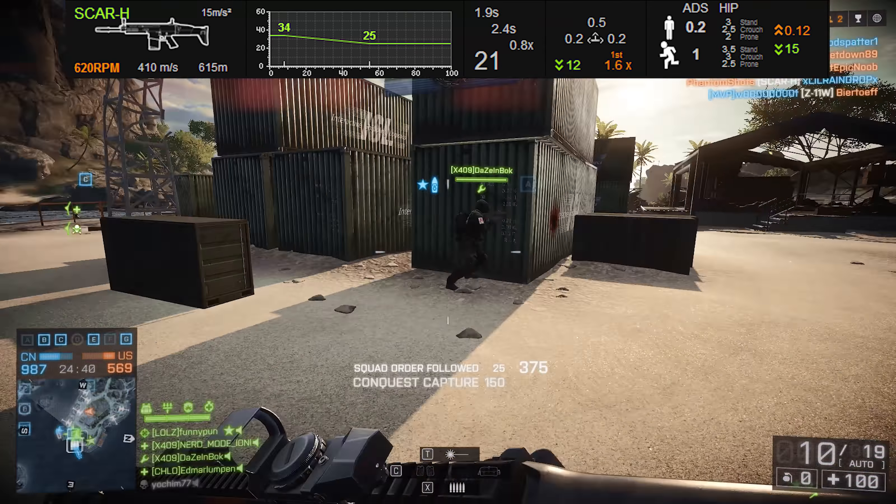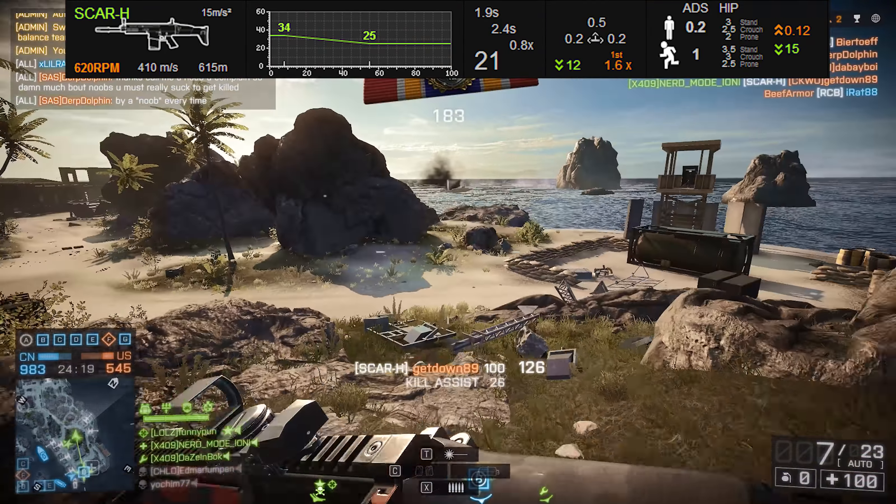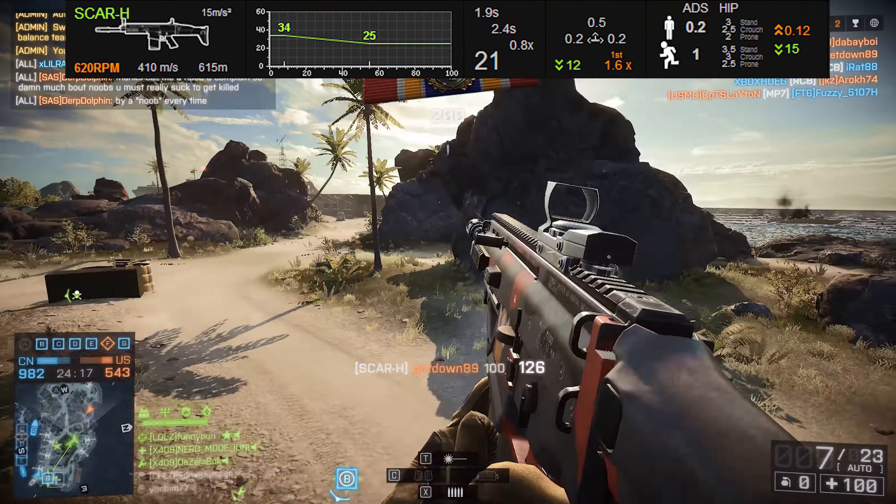On the vertical side, the recoil clocks in at 0.5, which is a pretty heavy kick — very noticeable. It's going to be in your best interest to always be pulling down as much as possible to alleviate that vertical recoil. The horizontal side isn't really that bad, so you shouldn't need a whole lot of help compensating there.